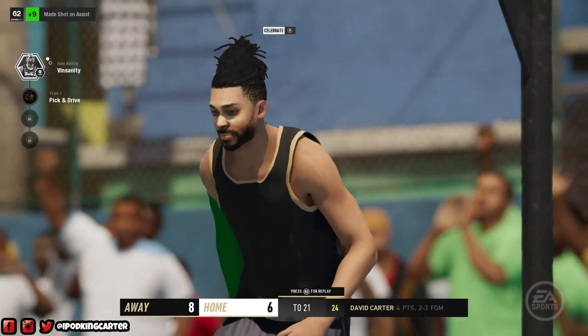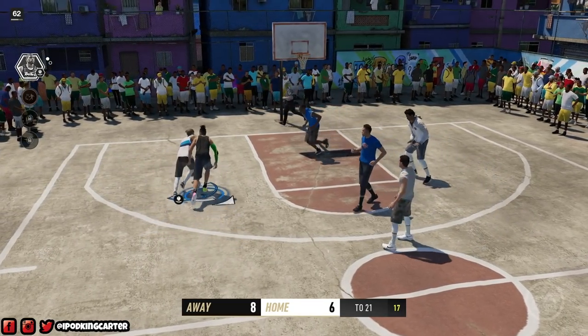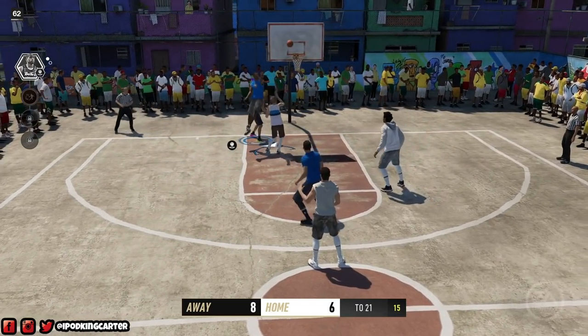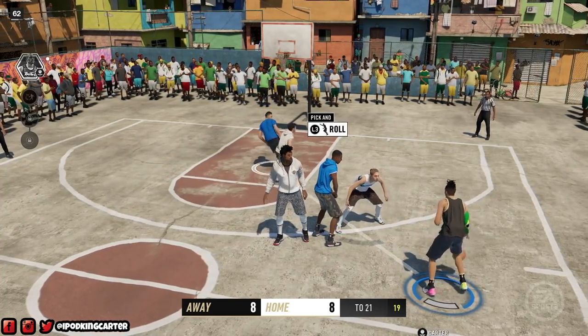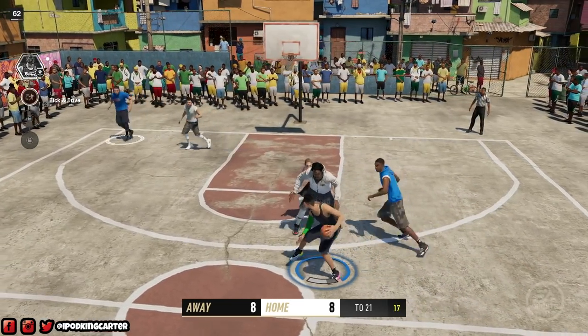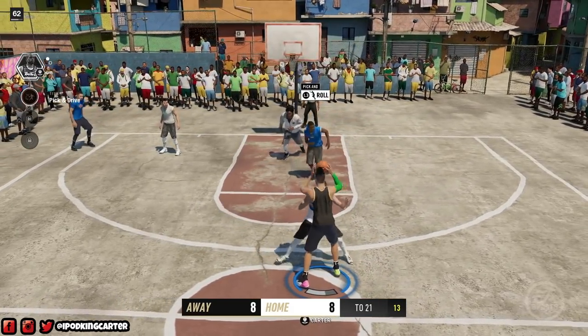I finish at the rim with my left. I tend to finish with my left a lot because I'm using the stick and I want to see how many times I can make and miss. In NBA Live 19 you can now finish with the right or left — you don't have to just press square and let EA dictate how you're going to finish. You get to choose.